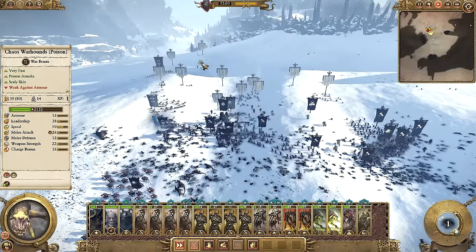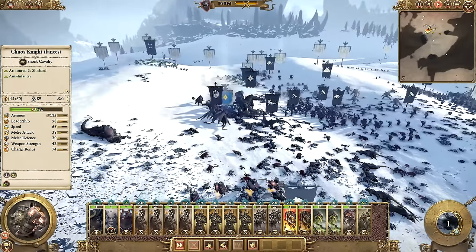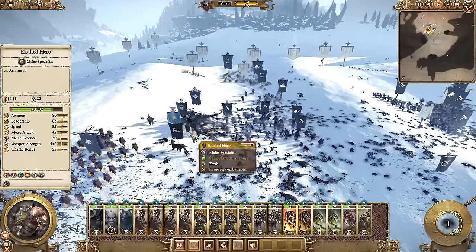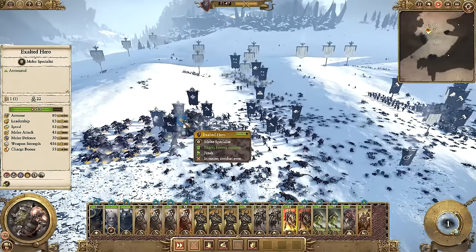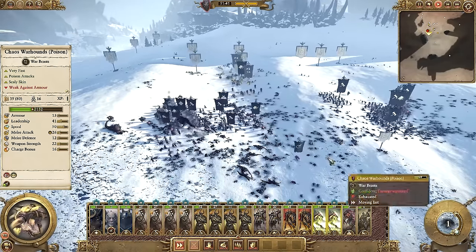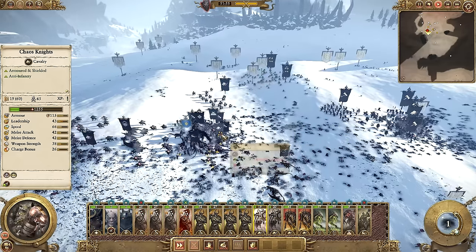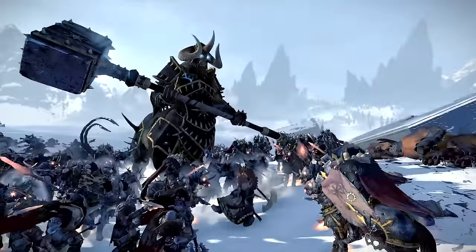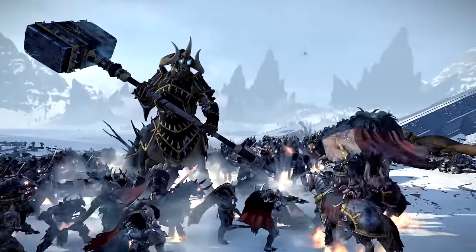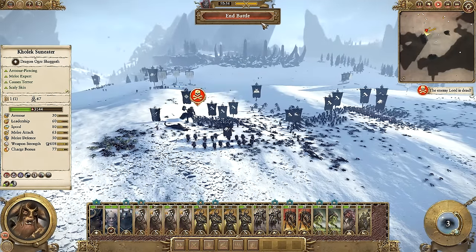So it's basically just Ungrim left — stubborn little guy doesn't want to break. I just kind of envelop him with everything I've got. He's taken out the Shagoth and Kolek's pissed. I've just surrounded everything — the cavalry was a good move because he's obviously going to be a bit hardier against those larger units. Kolek actually has a bombardment spell of his own called Lord of the Storm that he calls down. It only lasts like five seconds and it doesn't cost any Winds of Magic — that was the animation where he lifts the mace up in the air. And that's it — Ungrim was finished off by that.